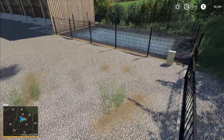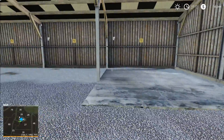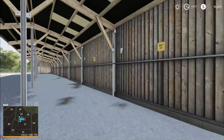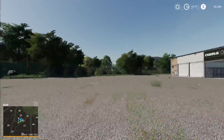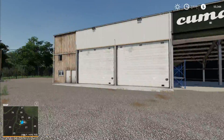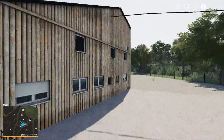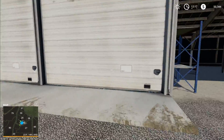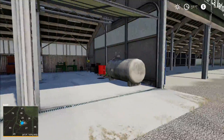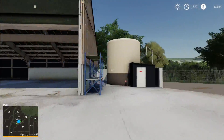This gate should get you in — yep, okay. Water source there. Storage here. Fuel point — fabulous. So just kind of a big open farm area, nothing too crazy about it.